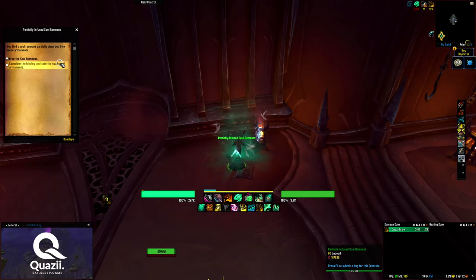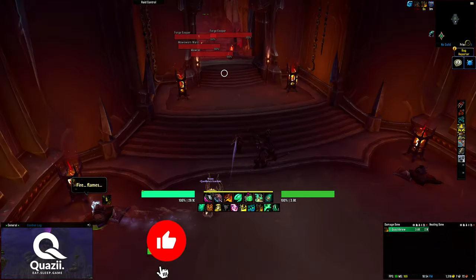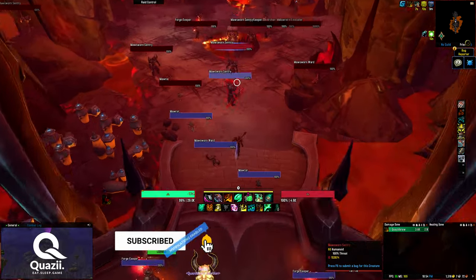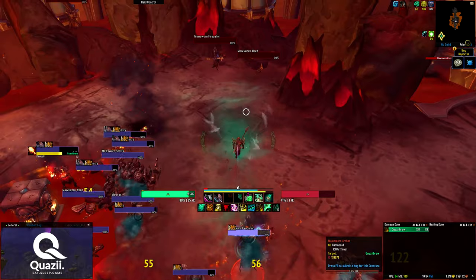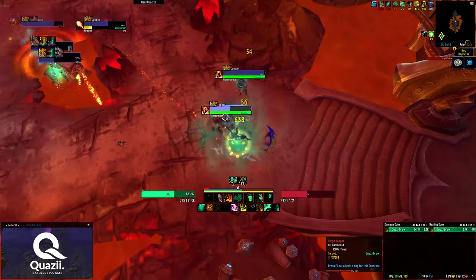Now these remnants do something different versus the NPCs in my first two runs. I'm not sure what they do though. I guess we will find out. Alright, YOLO — big pull here, cause I guess Brewmasters are broken, so let's see how broken they really are. Looks like the casters are the problem; we should get rid of them first.